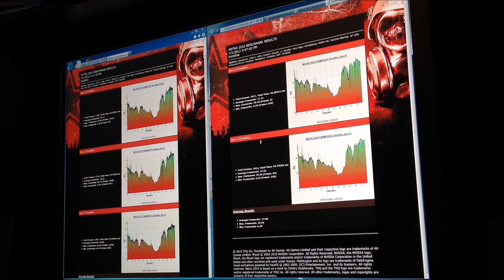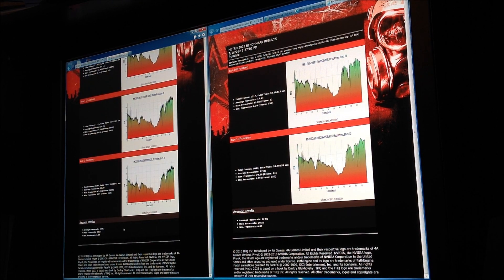On the right, the average frame rate at 2560 by 1600 was 17 frames per second. On the left, at 1920 by 1080, the average frame rate was 29.67. So right there we're already seeing a little over a 12 frame-per-second difference on average frame rate.